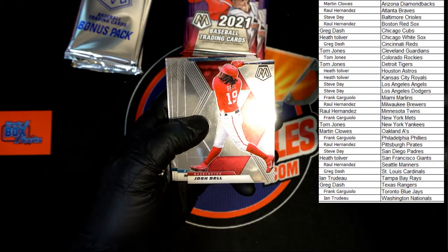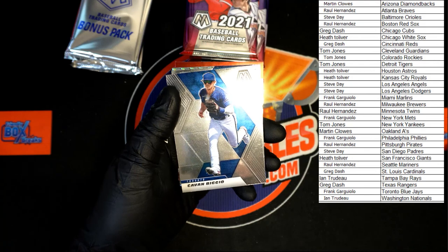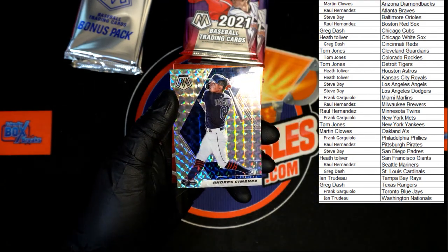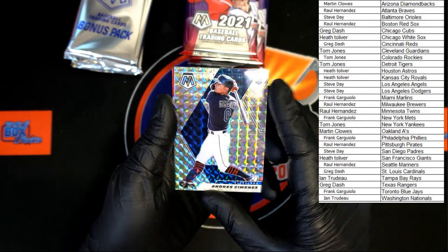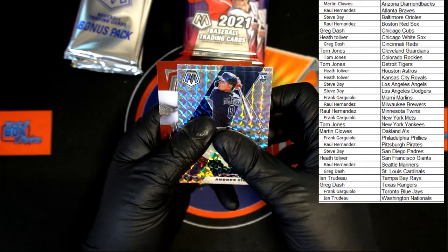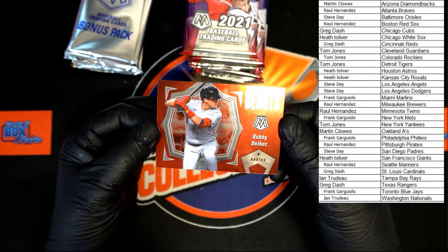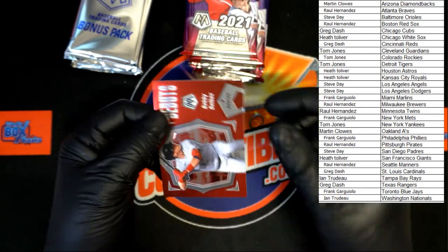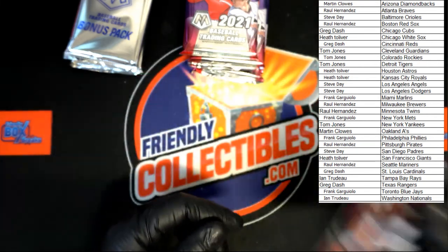Cindy Guard, Josh Bell, Rojas, Loriano, Vizio, Das Cameron rookie. Jimenez for Cleveland — that'll be going to Tom J, very nice rookie. And we got Bobby Dalbec for the Red Sox, Red Debut — that'll be going to Raul H. Very nice.